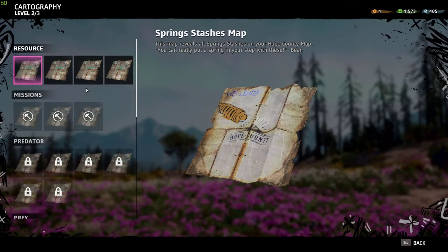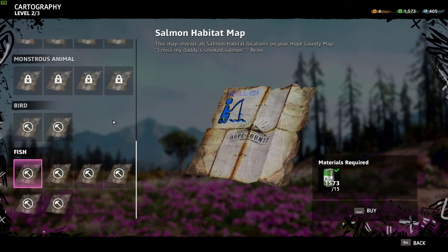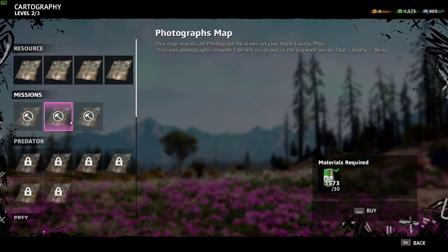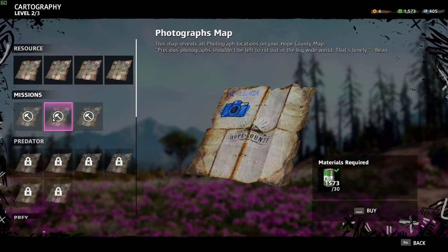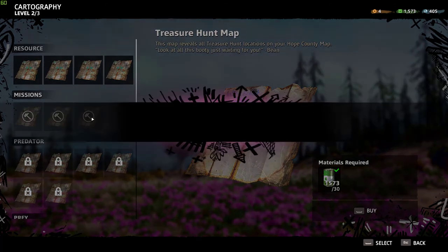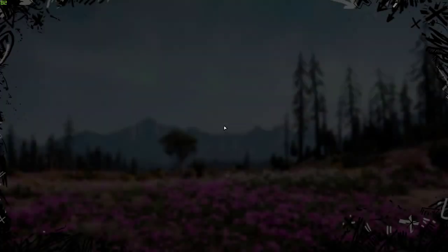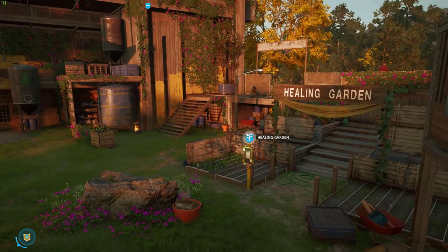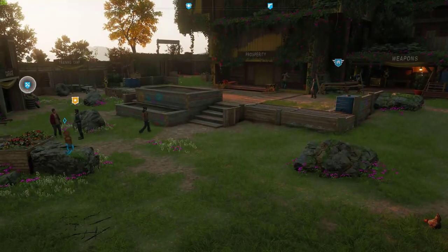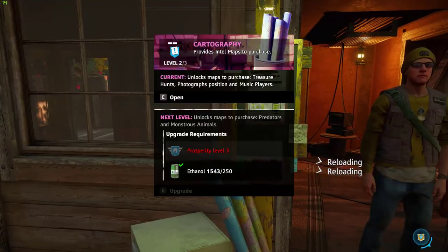Now let's take a look at what maps we got to buy. We can buy three more — oh, we can buy a bunch more. Let's go ahead and buy it. That added nothing to our map because we already had all the treasure hunts done.